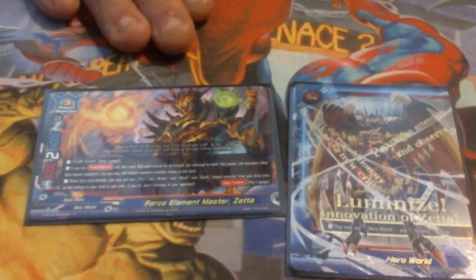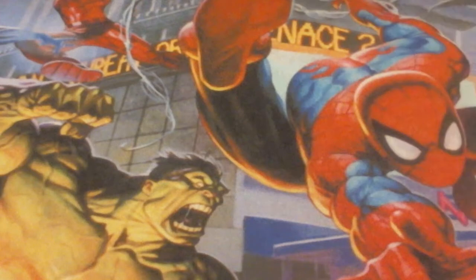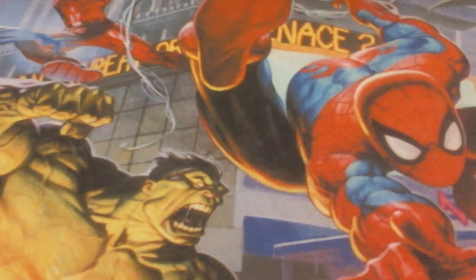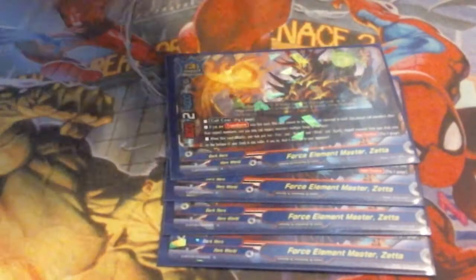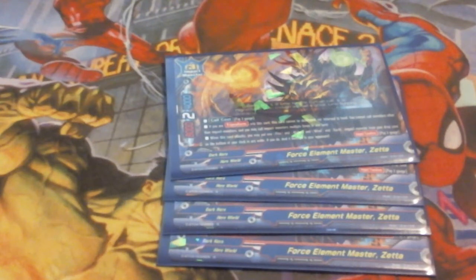Our buddy is of course going to be Force Element Master Zeta. I was very fortunate — I have an Element Zeta flag, really happy about that. We are looking at an 8-2-4 Zeta, which hits numbers, and we're always good with that. All Zetas have the affliction of having a very weak defense.